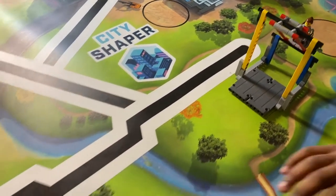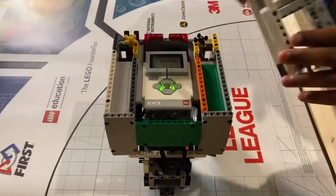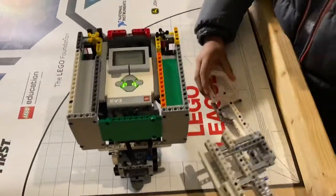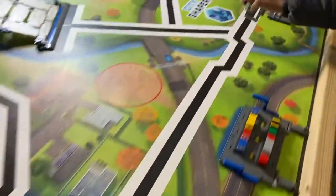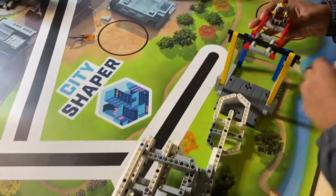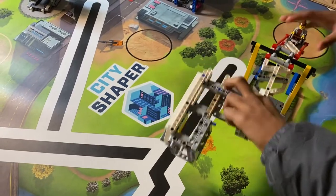Which brings us back to the robot. When we look at our attachment, it's basically going to go over here and simply knock it over. We have also designed it with auto adjustment so that if it bumps here, it will still work.